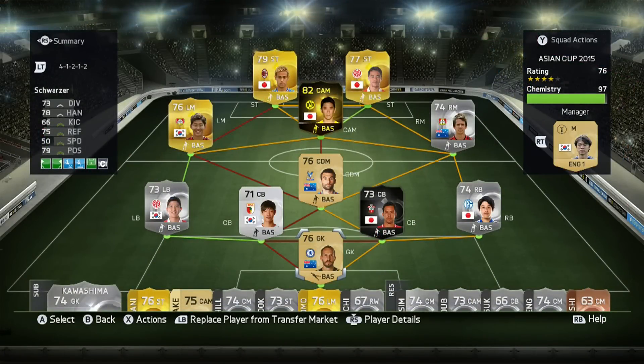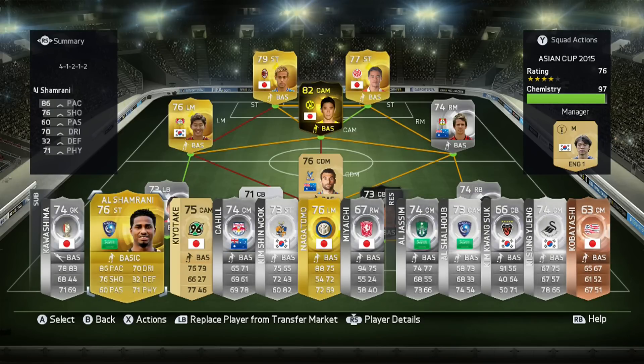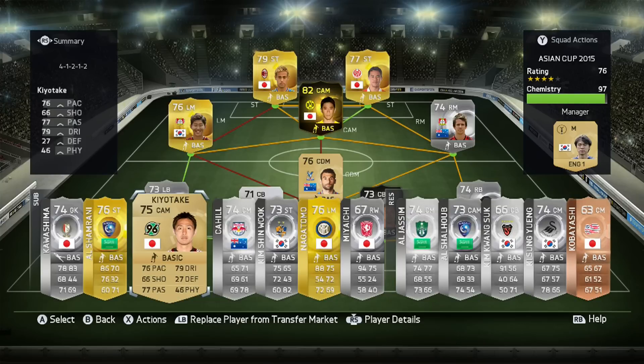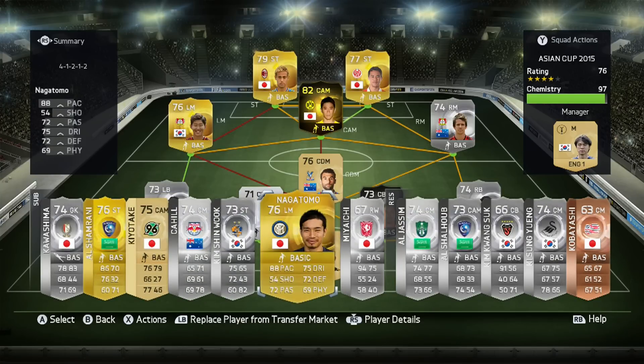We also like to show our subs bench. On our bench we have some players we couldn't quite get into the team chemistry-wise: Kawashima, Al-Shamrani, Kiyotaki, Cahill, Kim Shun-Wook, Nagatomo and Miyaichi.